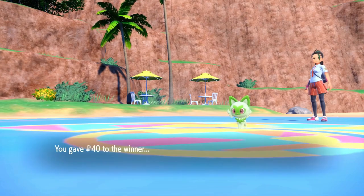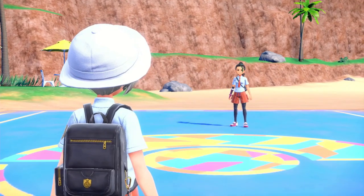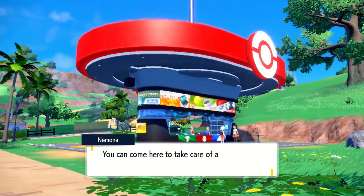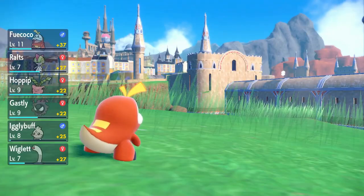We promptly lose to Nemona for the first of many times — the game clearly doesn't expect you to lose this fight, but thankfully it still allows it or this challenge would be dead right here. After the catching tutorial, meeting the box legendary, losing to Arven, and the PokeCenter tutorial, we need to build a team. Hoppip gets 3 useful status moves at level 10 and we can catch one at level 7. Gastly has ghost typing and low-level access to Confuse and Sleep. We also pick up Wiglett, Ralts, and Igglybuff. After item hunting and leveling by catching, Hoppip hits 10 and we're ready to progress.